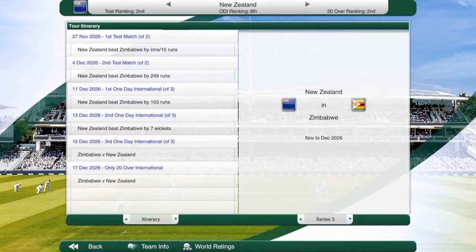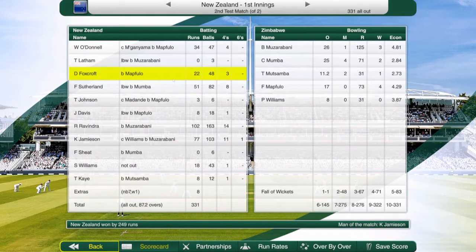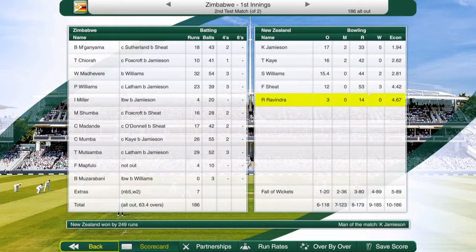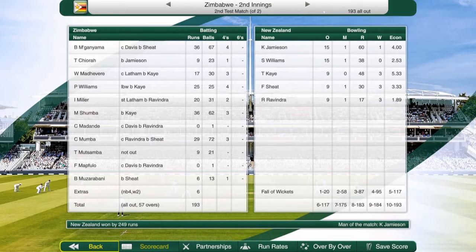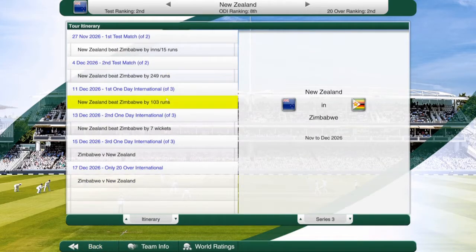Next game: a 50 for Sutherland, Cole Jameson getting 77 handy runs. Zimbabwe up for 186 with Williams two for 44, K with a pretty economical spell. New Zealand 297, with Foxcroft scoring 64. Then 193 all out with K picking up another three-for, which brings them into the test matches.